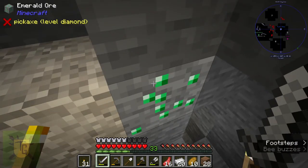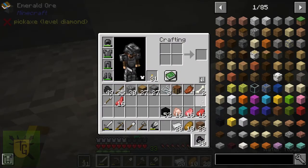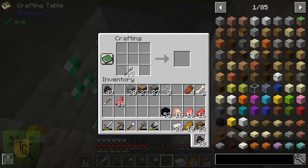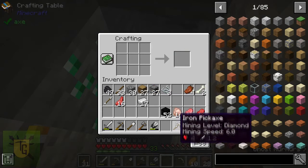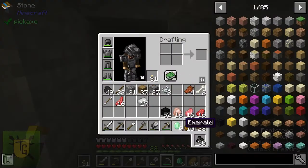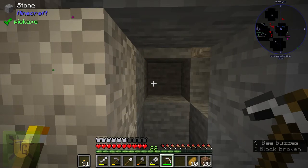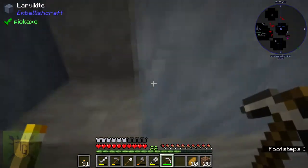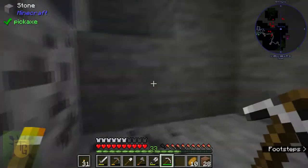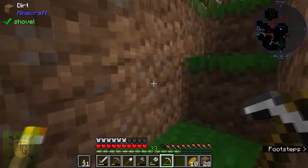The surprise was — emeralds! Sometimes you find diamonds. The only things I've found so far with these rings are diamonds and emeralds, but there might be other things. So nice, six emeralds. My minimap tells me I'm at height 39, which is obviously too high normally for emeralds, but it's roughly 30 blocks down from where the ring is.